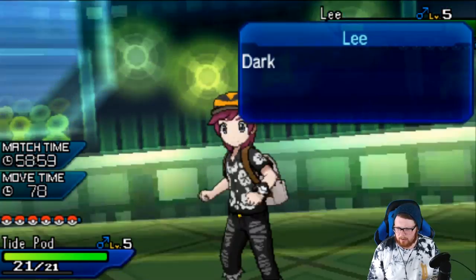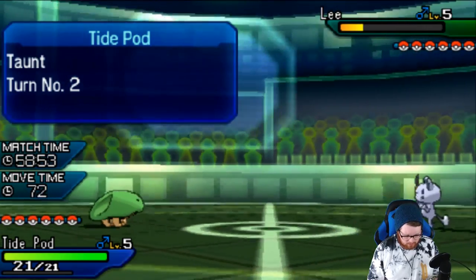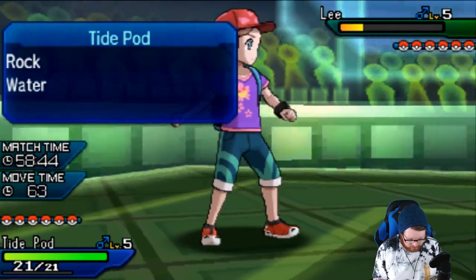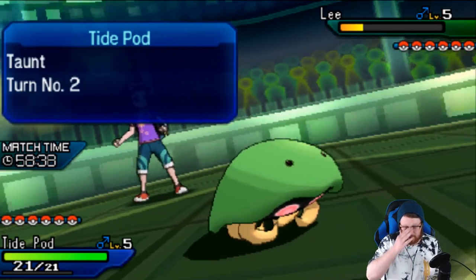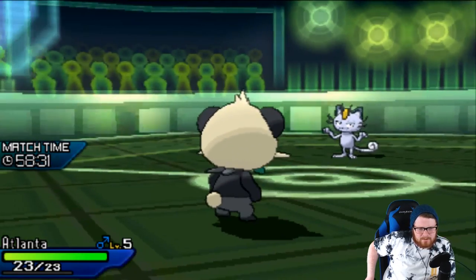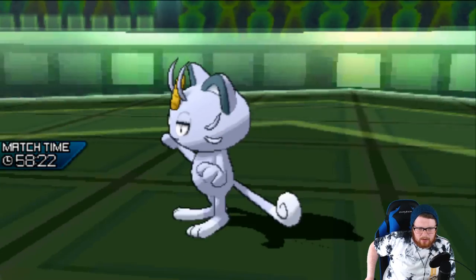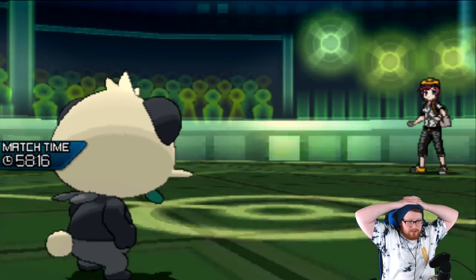The second Rock Slide is definitely a kill. I can predict him to go for Parting Shot here, which I think I should probably predict, and switch out. I can switch into Atlanta and then Parting Shot out on whatever he switches into — that's probably the best play. He does go for Parting Shot. He won't be able to stop my hazards for long — his team actually has zero hazard removal, which I'm not a fan of.